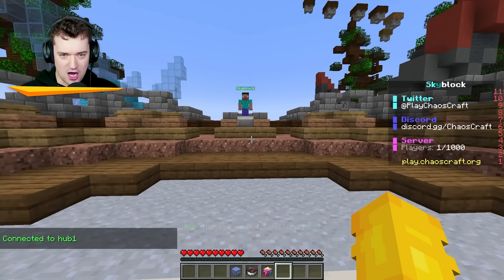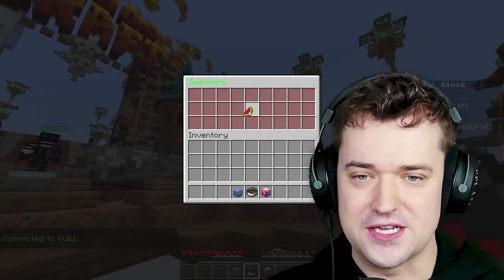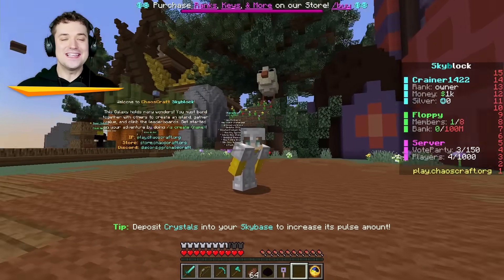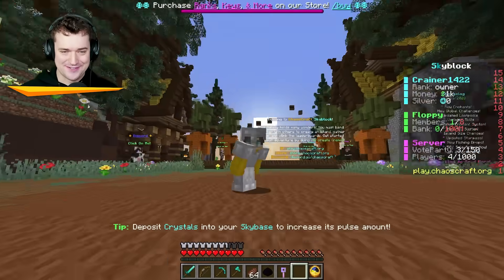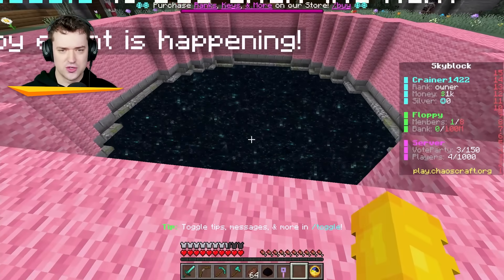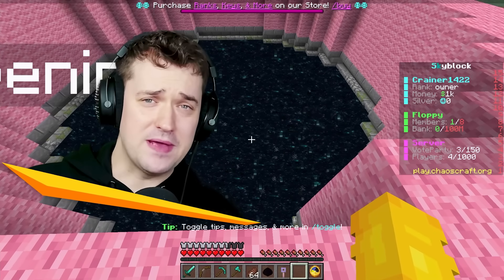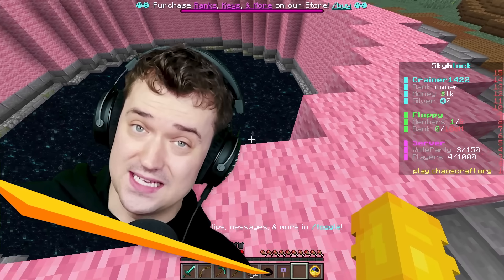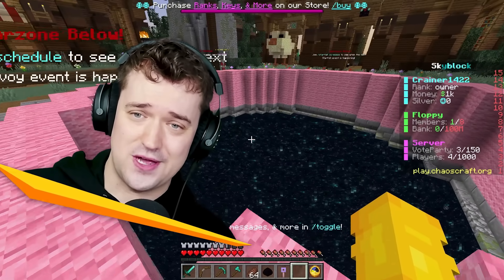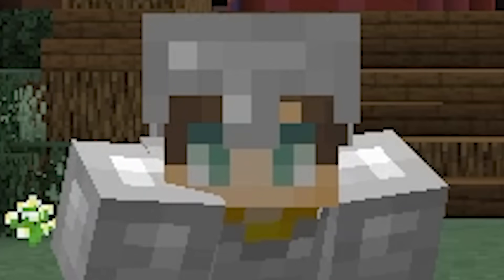If I go back to the hub, this is what you guys will see when you log in. You just click the compass, then you go to Skyblock, and this is the spawn. Look at how cool it looks around here. War zone below — I'm guessing if you jump into this, you can PvP. Maybe in the next episode I'll PvP some of you guys. So get on the server and we'll try to see who can win.